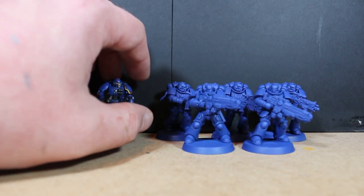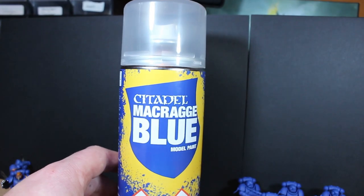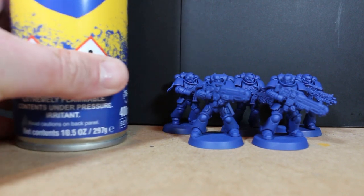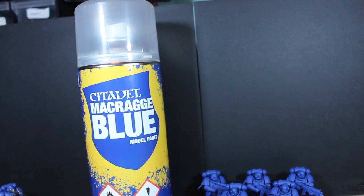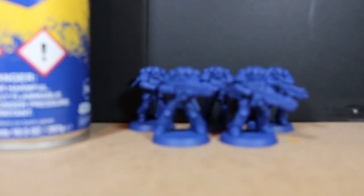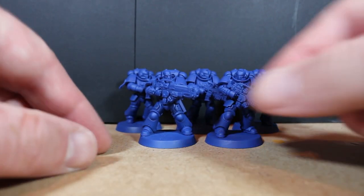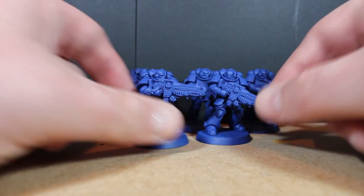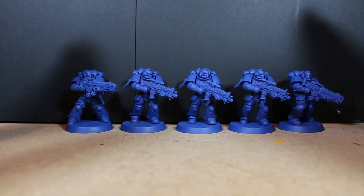I've already started a little bit — I got the base colors down very quickly because I managed to get the Macragge Blue spray can. I was a bit hesitant at first, but someone mentioned it in the comments last week, so thanks for that. When I went up to Dublin I managed to pop into all the shops and pick it up. I kind of like doing everything by brush and wouldn't like to use an airbrush, but two sprays of this and it's awesome — I could do a batch of 20 no bother.